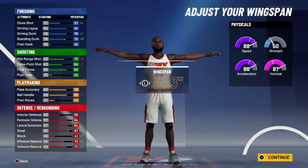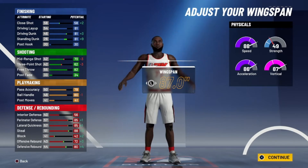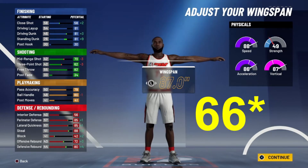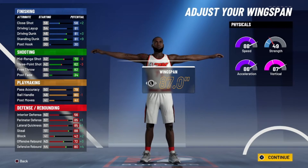Wingspan we're going to max out because at 87 we get 81 driving dunk, which allows us to have contact dunks at 99, so we definitely want to take advantage of the max wingspan. You can still shoot relatively well with mid range at 70 and 74 at 99, and a 76 three-pointer. We also get a ball handle at 80, so we'll be able to do pro dribble moves right off the bat.